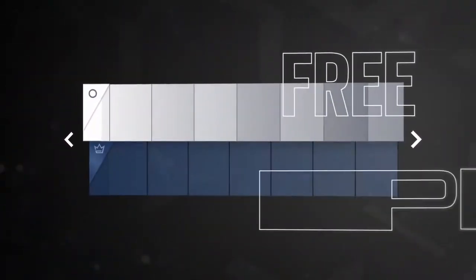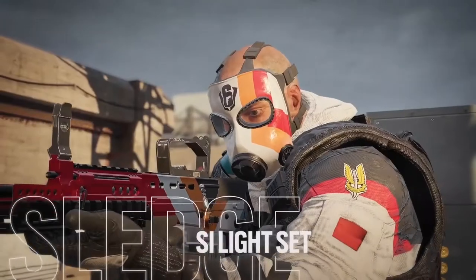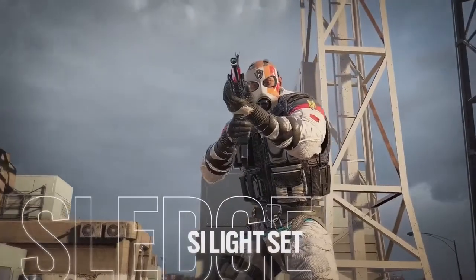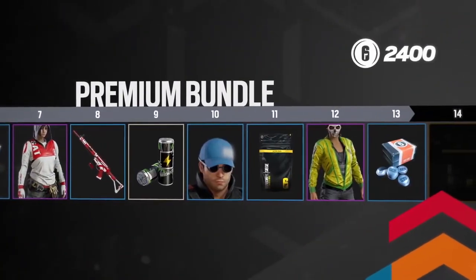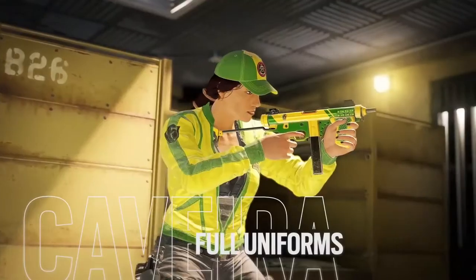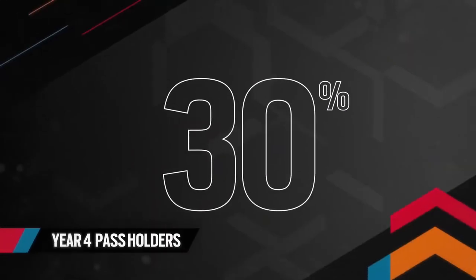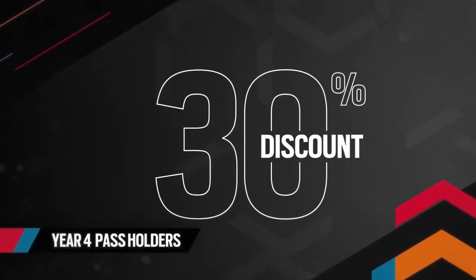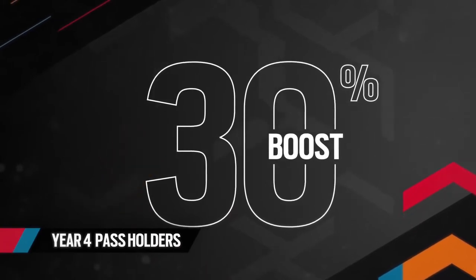Everyone will progress and collect rewards on the free track. You can access the Premium Track for 1200 R6 credits, which will immediately grant you Sledge's SI light set. Upgrade to the Premium Bundle for 2400 credits and skip ahead to immediately unlock Hibana and Caveira's full uniforms. Year 4 Pass holders receive a 30% discount on all Battle Pass prices and a 30% boost on Battle Points earned.